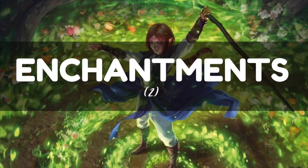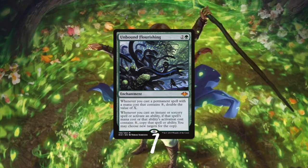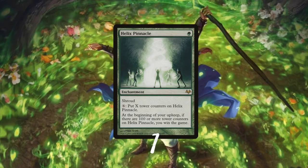Unbound Flourishing is not the cheapest card of the deck but its effect is really special. When you cast a permanent with X in it you double the amount of X, and when you cast a spell with X in it you copy that spell - so this card is really amazing in the deck. The alternate win condition I mentioned is Helix Pinnacle, a one mana enchantment with Shroud to protect itself. For X mana you can put X counters on it, and at the beginning of your upkeep when the Pinnacle has 100 counters, you just win the game. With the Cloud Posts and Magus of the Candelabra I managed to do it in the second turn after playing Helix Pinnacle.